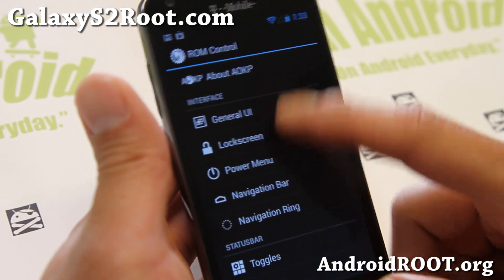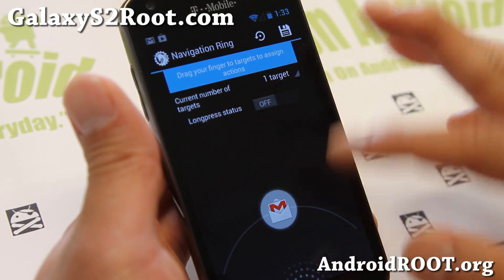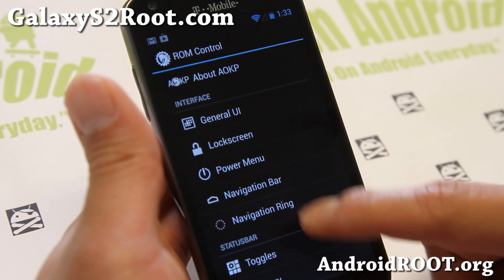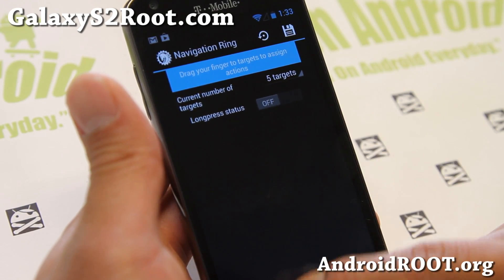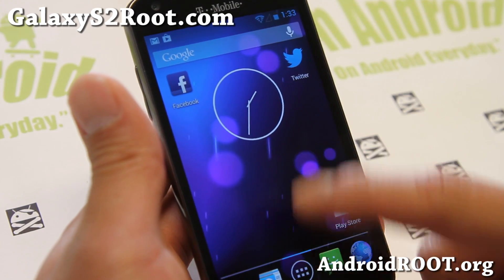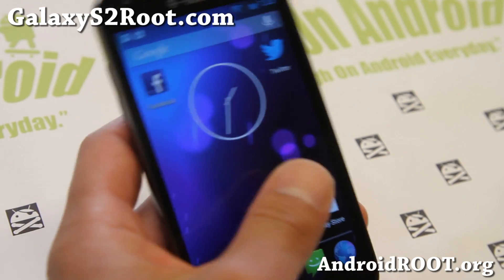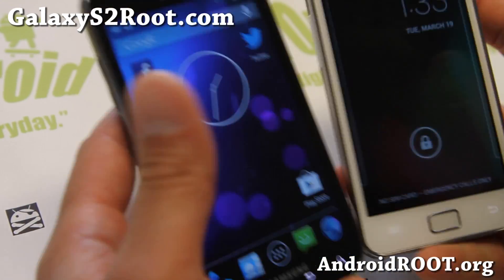Also, navigation ring — this is sort of new. You can get up to five different targets here. Now, I haven't been able to actually get this working after setting it. If you know how to get it working, do let me know, because I just can't get it to work on my Galaxy S2. I think it's just for some of the other variants that it does work, but it is available.